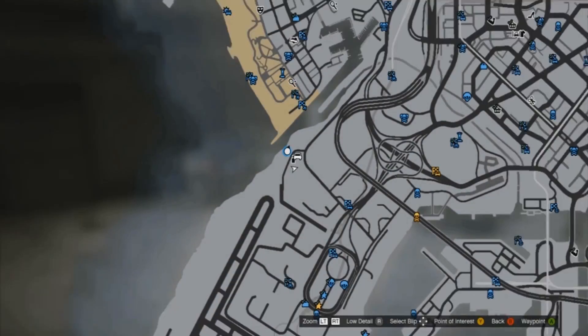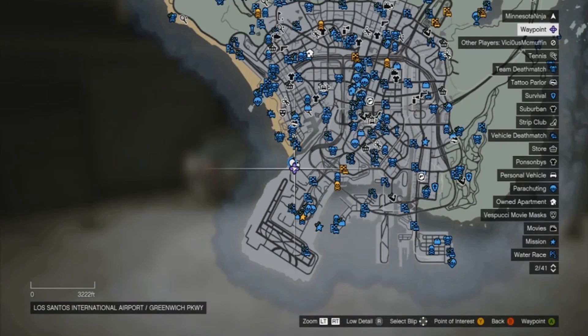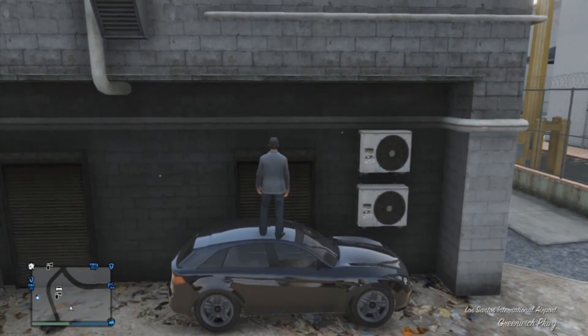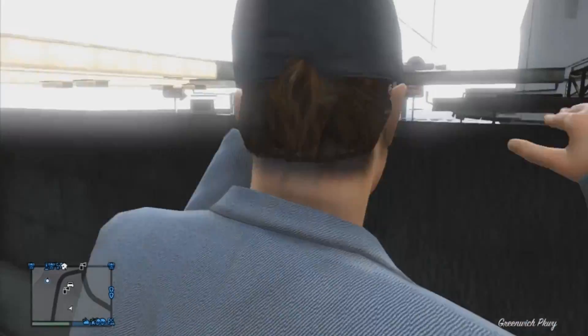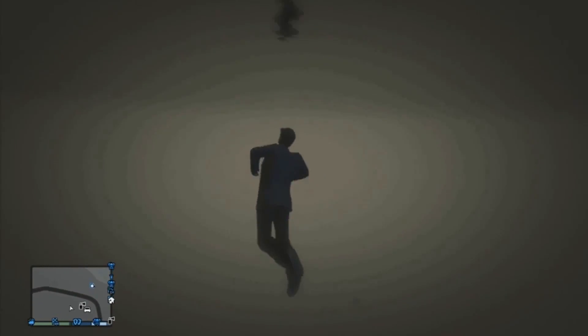First thing you need to do is go to the location I'm showing you right here on the screen. You guys will recognize this location from some videos popping up earlier about swimming underneath the map forever. You need to go do that glitch, and when you're in the water and once you're there, you just need to swim back up to the surface if you go all the way down.